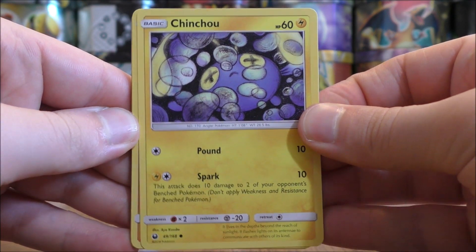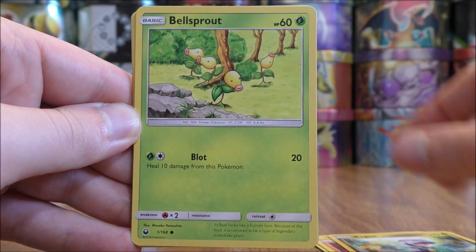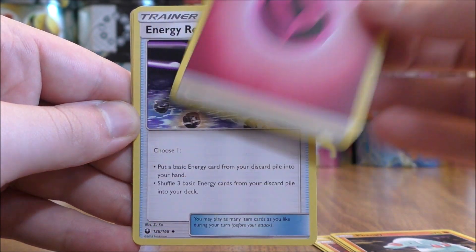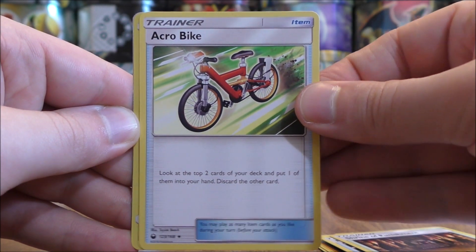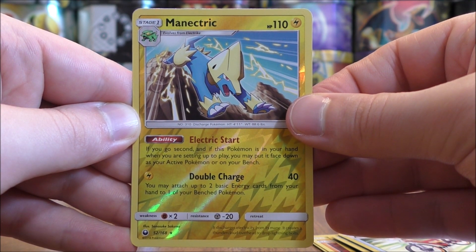Chinchou starts the third pack. Onix, Bagon, Bellsprout, Flabébé, Fairy-type Energy, Energy Recycle, Shrine of Punishment — one of the better stadium cards out there — Acro Bike, and a Reverse Holo of Manectric. Doing very well with Reverse Holos as rares.